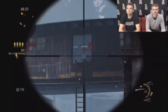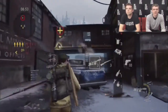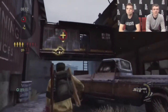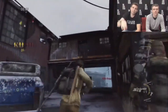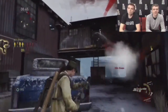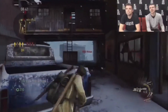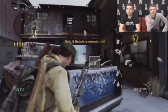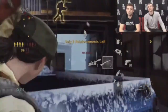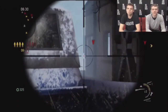Somebody's trying to snipe on the bridge. The bridge is definitely a key sniping position — it's going to be great to drop some bombs right up at the top. You can see Quentin has comboed damage marker in his loadout, so when he marked a target with the explosion, it actually marked that target as well, which is really useful.